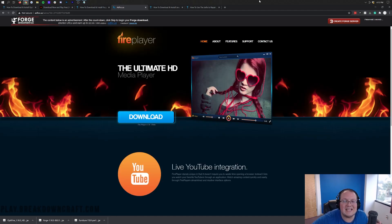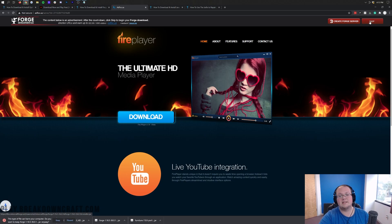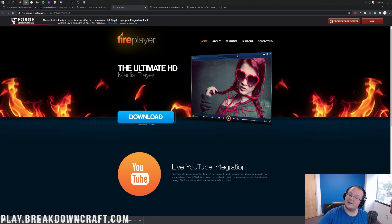That will take you to an ad page — do not click anything on this page whatsoever. Wait for the red Skip button to appear in the top right, then click only that. Click the red Skip button in the top right and Forge will download in the bottom left. Make sure it says Forge 1.16.5. On Mozilla Firefox, save it from the center of your screen.